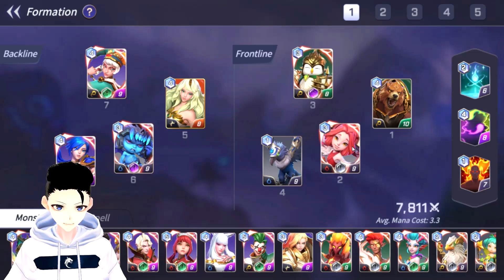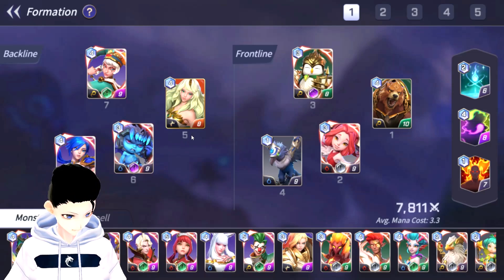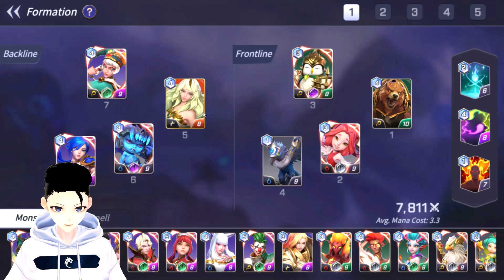Then we have Chloe — a ton of healing. The Bird lets me, depending on the situation, get a card back for more heal or more damage, and it has a cleanse as well. Then Eleanor is here for cleansing and healing. She heals pretty well.